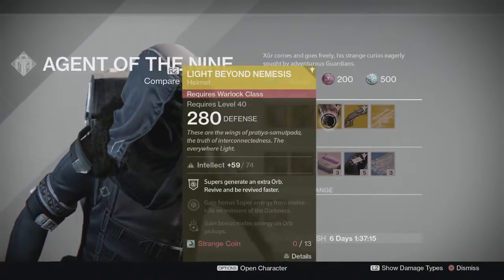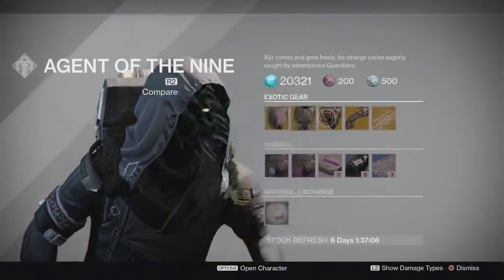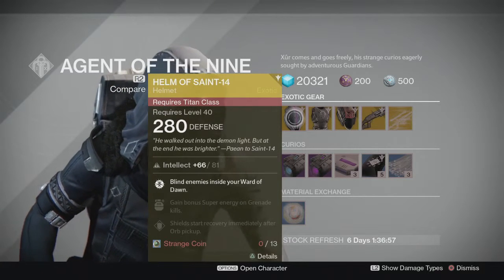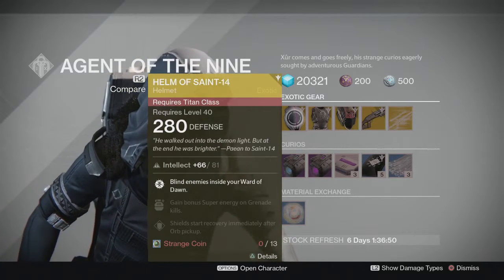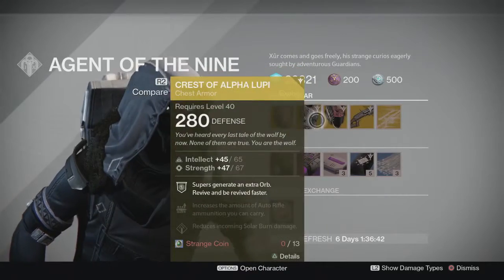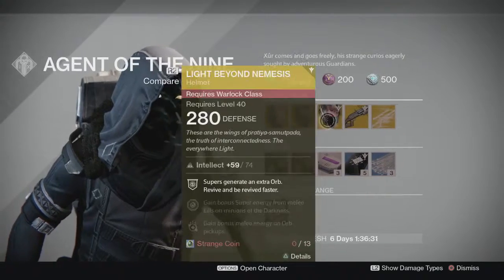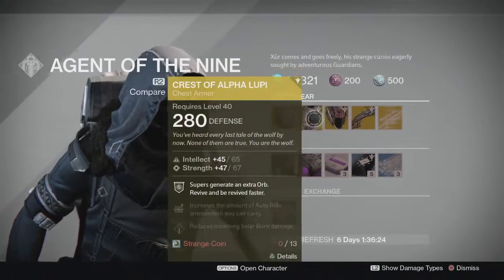Going over the three armor pieces personally, if you do not have any of these, pick up one of each if you have the characters for them — all three are really really good. The Helm of Saint 14 can be very useful in areas where you tend to get swarmed by enemies and helps make sure you can get out alive. The other two are great for Skirmish, Trials of Osiris, Elimination, and Salvage. They are not as useful in PvE since revive speed is generally less of an issue there, but they are still worth picking up.